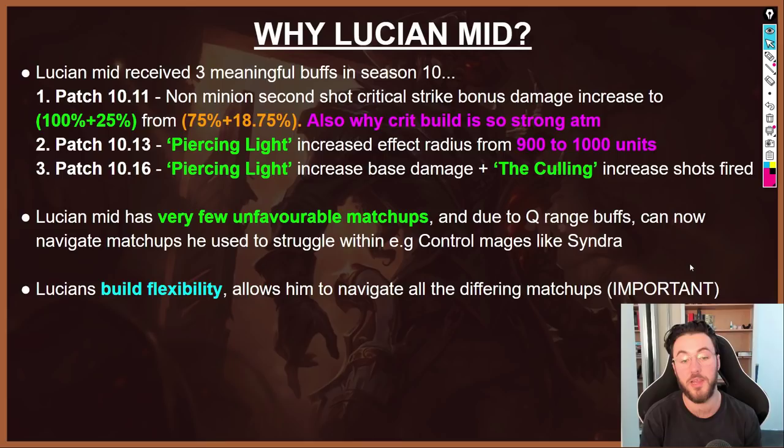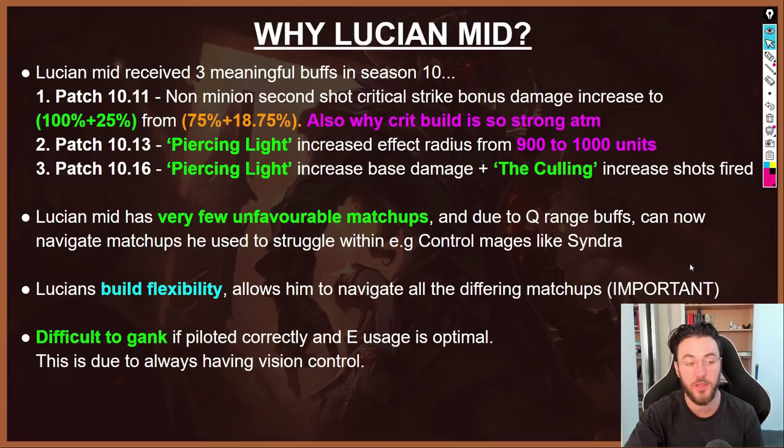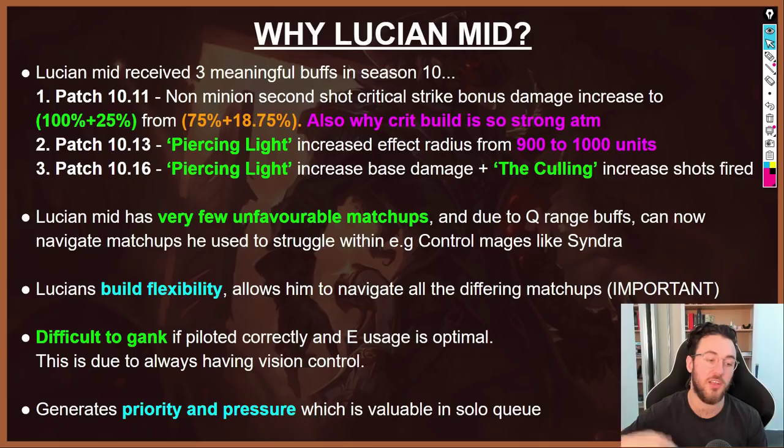Lucian's build flexibility allows him to navigate all differing matchups — this is incredibly important to understand, and if there's one thing to take away from this video it should be the itemization section. On top of this, Lucian is incredibly difficult to gank if piloted correctly. If you're not randomly spamming your E, you can basically never get ganked — you get so much priority in the early game and should always maintain vision control or a ward on the ramp. Lastly, Lucian generates a lot of priority and pressure, which creates options for teammates, relieves pressure in side lanes, and allows your jungler to be very proactive.